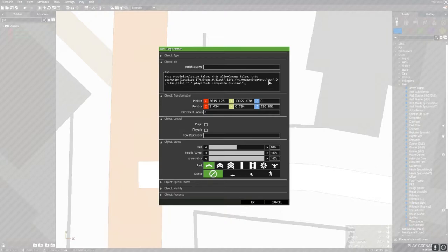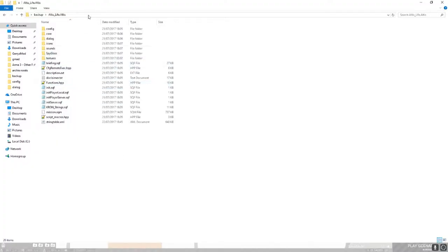Just keep Arma 3 open because you don't want to forget some of this. Now go into altis_life.altis, then open up the string table XML with Notepad++. And then you want to go into config, which is inside altis_life.altis, and open up config_weapons.hpp.